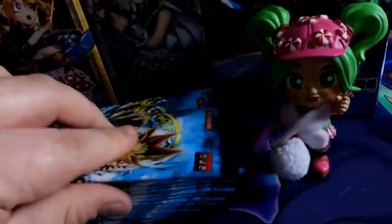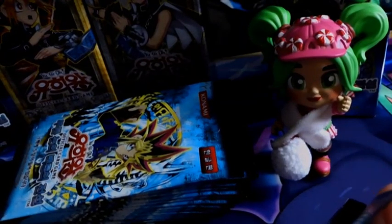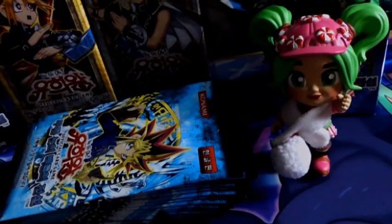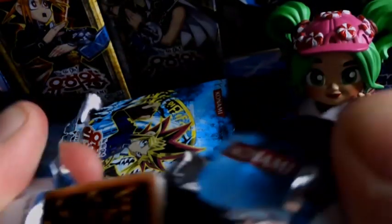We've got that left from the first booster box part 2. Remember, in part 3 we've got these two, and at the end we've got this booster box that came from my booster box opening from the mail because of my friends — thank you very much. This pack does not want to open at all. Could be a Blue Eyes White Dragon.